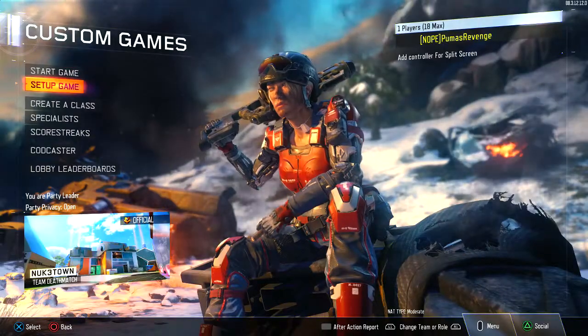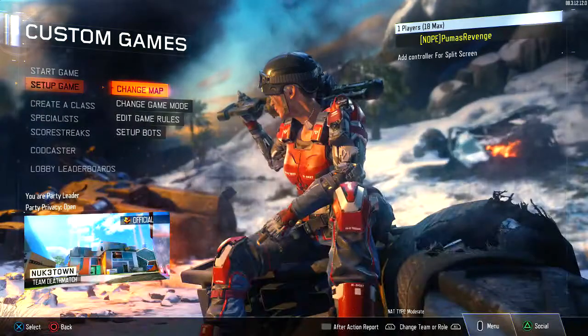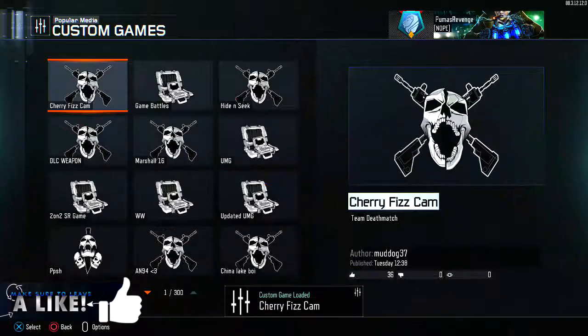All right, so you're going to hit up a custom game, you're going to hit start game, change the map to whatever you want, then you're going to go to game mode, you're going to hit community, popular or trending, doesn't really matter, and then you're going to find something that has a Cherry Fizz camo on it. Boom, already loaded in.